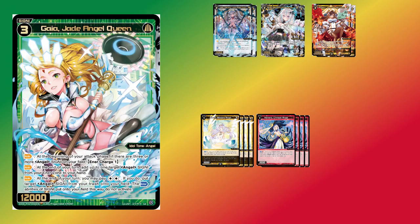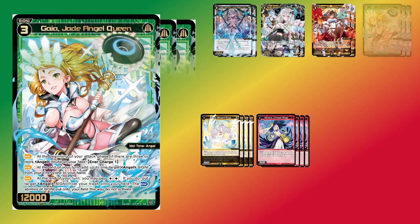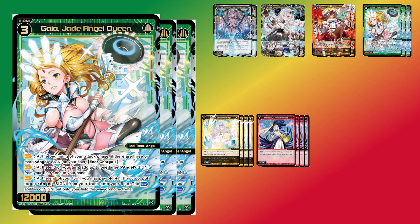If Hemera was the card pulling me to try this deck, the card that really cemented my desire to play it was Gaia. This is a deceptive card — you look at it and it looks like it's doing a lot of nice things, but none of them really stand out. At the start of your combat, if you have three angels, you enter charge one. At the end of your turn, if you have an Angel Signi in your Enerzone, you can add one to your hand, and also pay two to put an Angel Signi from your Enerzone into play. All of these abilities sound nice, but none really jump out, and I initially underestimated this card until I started doing a lot more testing, when I realized it was absolutely obnoxious to play against.